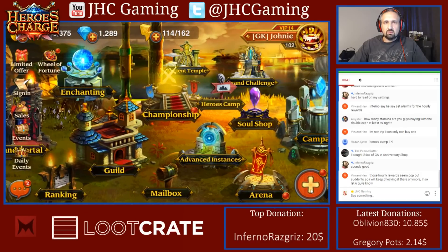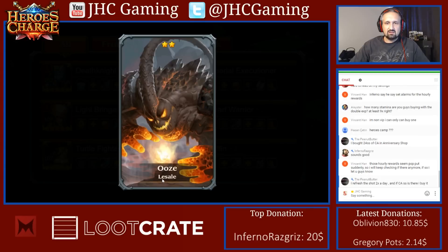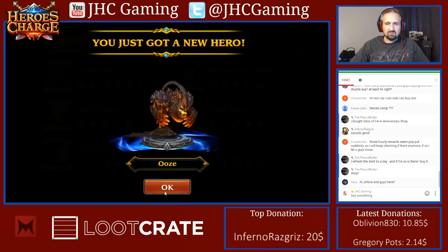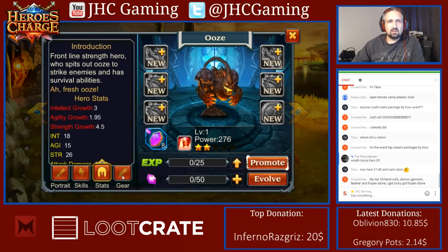Let's start with the Ooze unlock. Taking a quick look at this guy — seems like some kind of molten giant or something, fiery stuff. Two stars to start. Weird looking, but good looking. Ooze is a frontline strength hero who spits out ooze to strike enemies and has survival abilities.